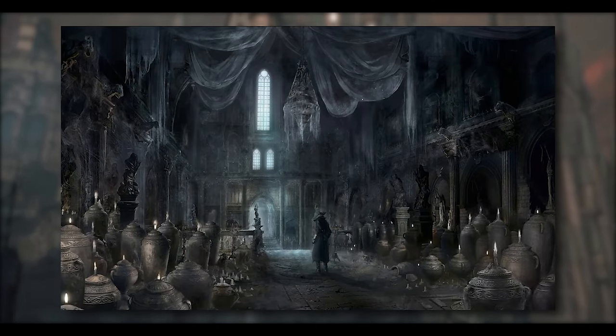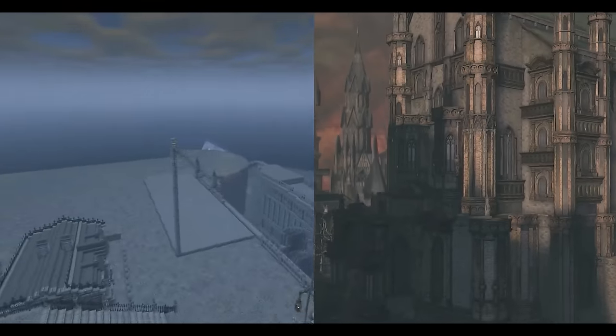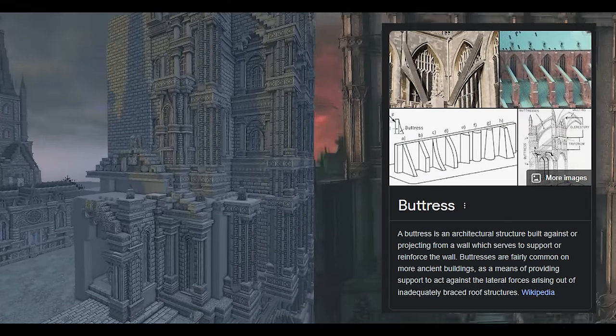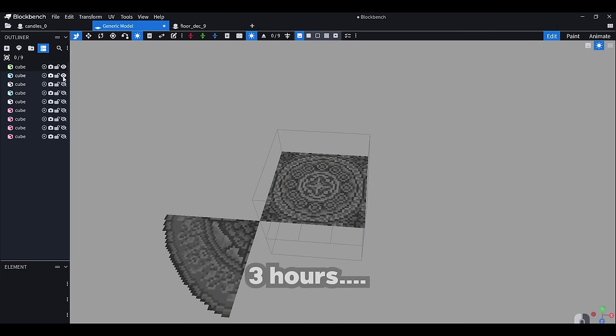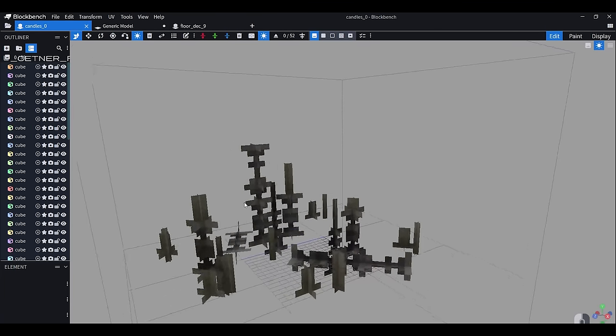It's now time to build Oedon Chapel. My focus here was to use the custom block models I made to create buttresses and pinnacles and make it as good as the original. After finishing the exterior I didn't stop there - I was determined to decorate the interior too. I went all out by designing a complete tile pattern, which took way too long to make, and placed candles, temporarily finishing the interior.